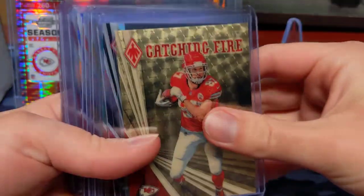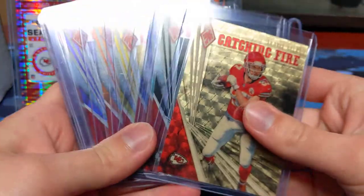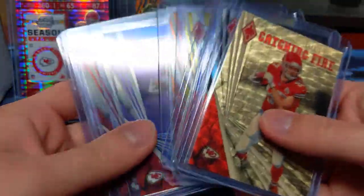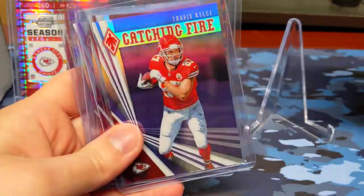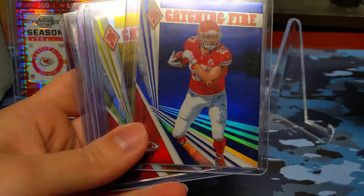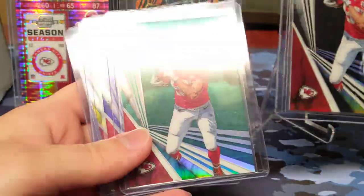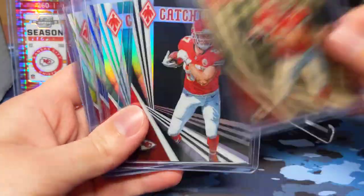First I just want to go over what I've been doing collecting. I actually completed the rainbow for 2019 Phoenix Travis Kelce catching fire. So that's just base, pink, red — I think that one's purple — and then orange, yellow, and that's like a blue or purple. I get those confused, teal or slight green color, black, and then the one-of-one super fracture.